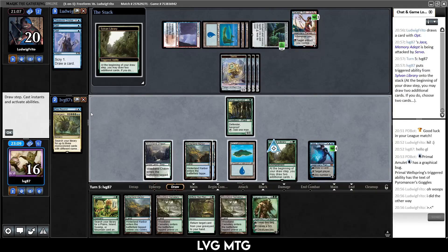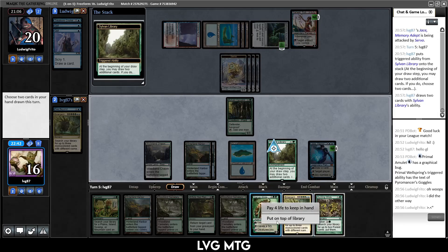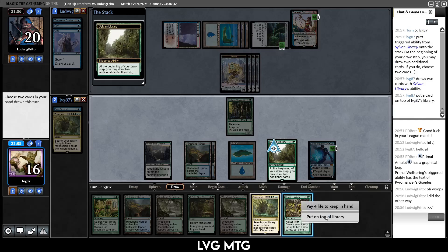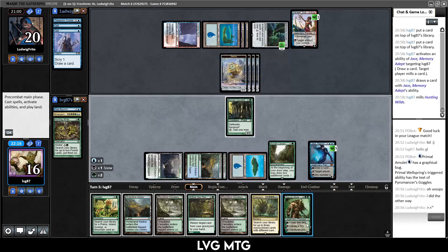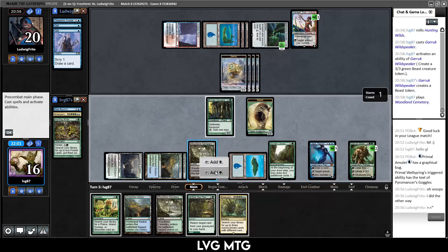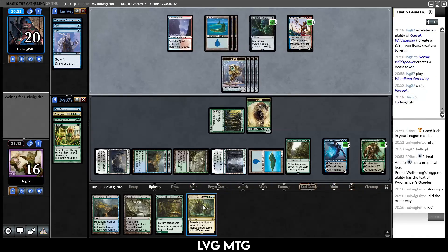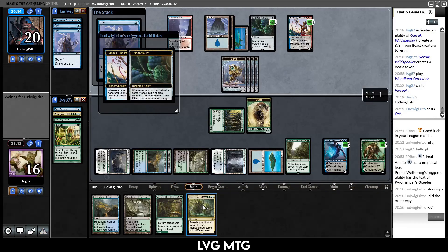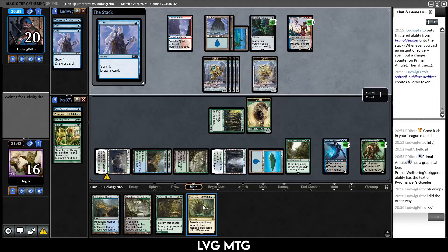They're in good position to go off next turn. Garruk off the top — there's the ultimatum which I do want. I don't need the Hunting Wilds. I can put Garruk on top, then Hunting Wilds, draw and mill — so I draw Garruk, play Garruk. It's very likely I'm dead next turn but gotta do something. Play this and also Farseek. So I'm guaranteed an ultimatum next turn — the question is what pile to make, maybe just the time walks. They opt and will flip their amulet; let's just first worry about getting through this turn.